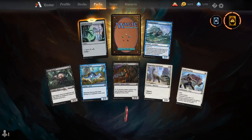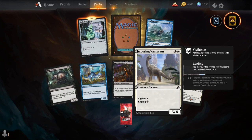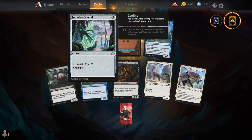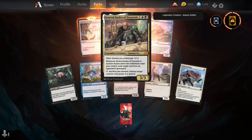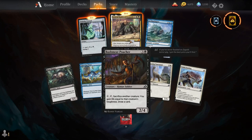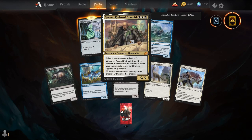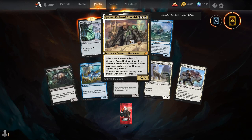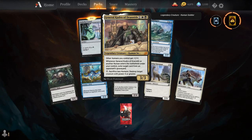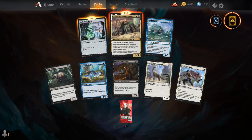Boot Nipper, Thieving Otter, Bushmeat Poacher, Imposing Vantasaur, Solid Footing, Archipelagor, Indartha Crystal, and our rare is General Kudrow of Drannath. For 1, a white and black, a legendary creature Human Soldier — a 3/3. Other humans you control get plus 1/plus 1, so he's a lord. Whenever General Kudrow or another human enters the battlefield under your control, exile a target card from an opponent's graveyard. For two and sacrifice two humans, destroy a target creature with power of four or greater. The fact that his daughter is actually in one of the Commander decks is really cool.